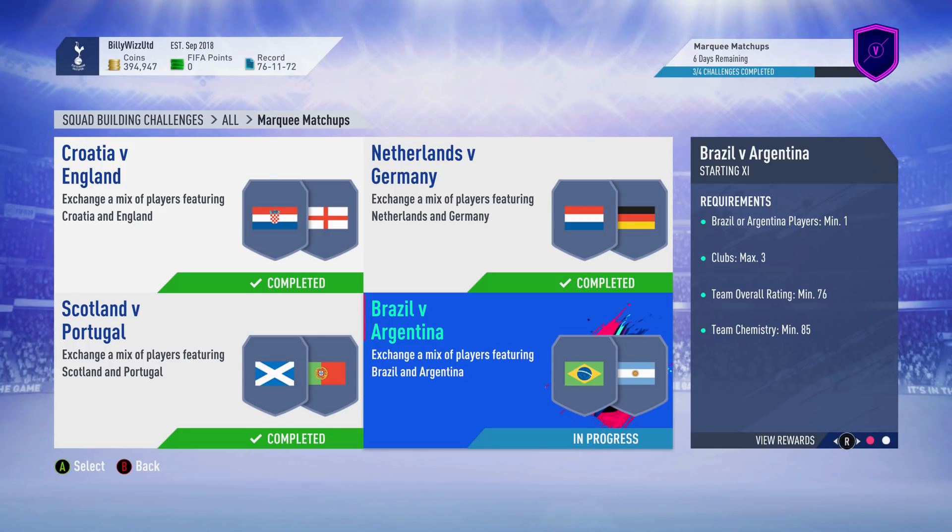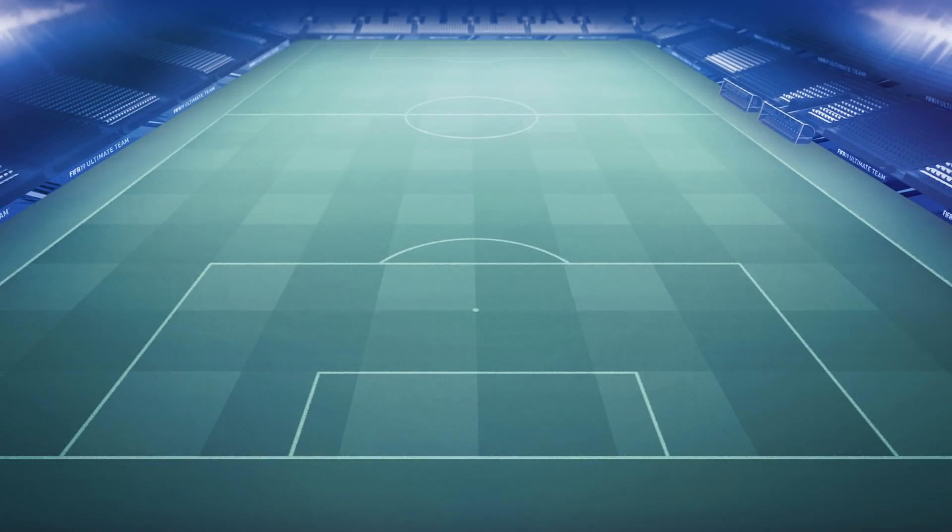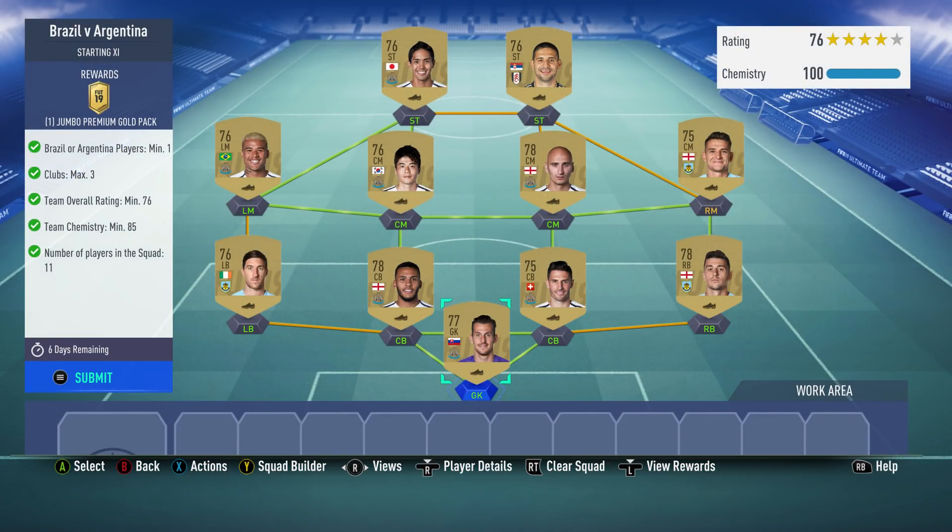Billy with Gamer back online and we're doing the squad building challenges marking matchups — the final one. We've done the other three. Brazil versus Argentina: we need a minimum of one player from Brazil or Argentina, three clubs maximum, team overall rating minimum 76, team chemistry 85 minimum, and 11 players in the squad. We've gone for a Premier League team.